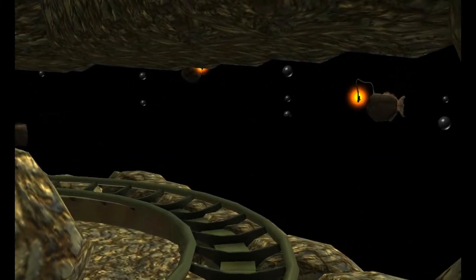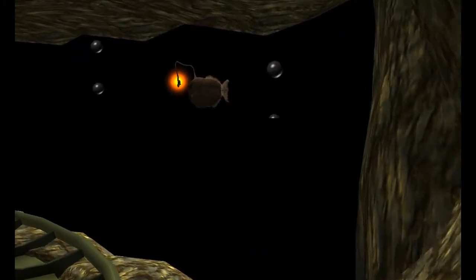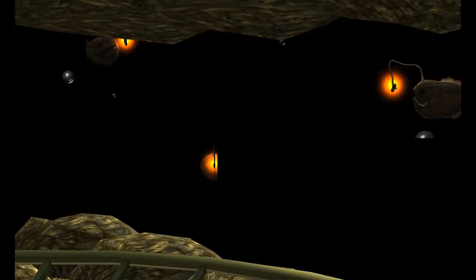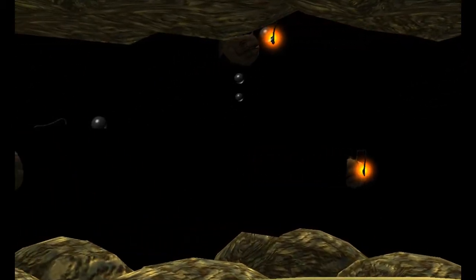Here we have the cave scene with the anglerfish from Kyotho's Deep Sea Life, and we're using the NF particle effect Bubbles to help create that underwater effect, along with Shy Guy's Rock Set to help create that cavern look.